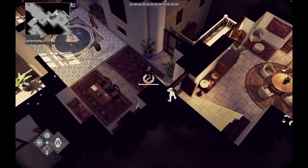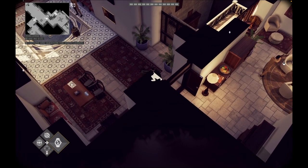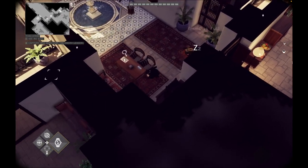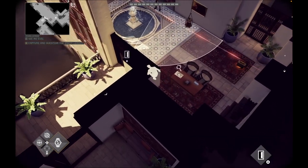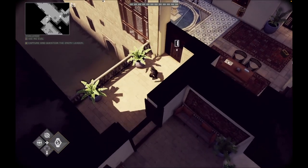When the sniper laser is not visible you can go towards the door. If not, you can first take out the man against the wall and then the sniper, or go for the sniper first.